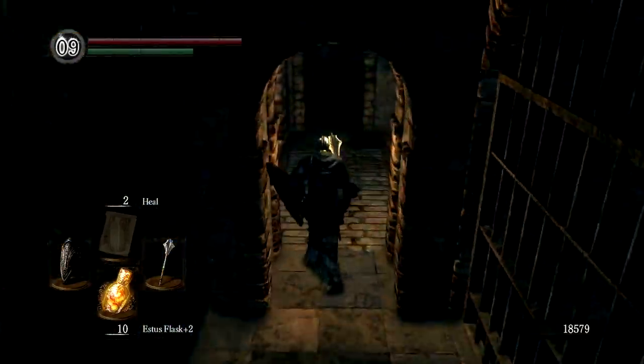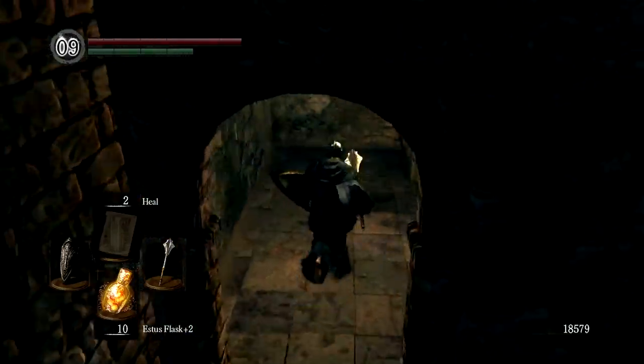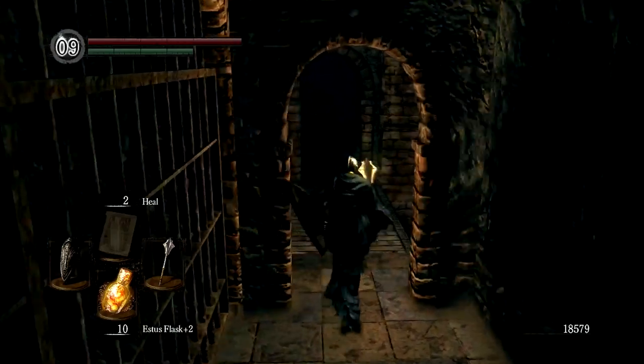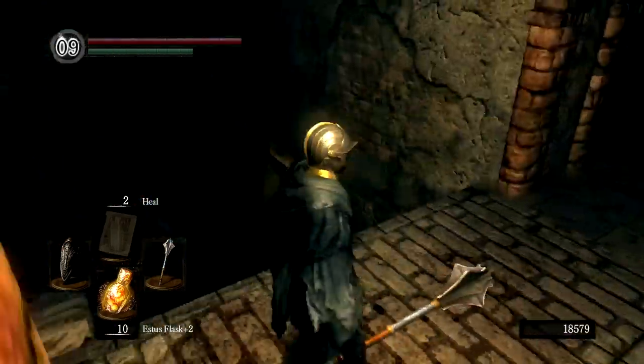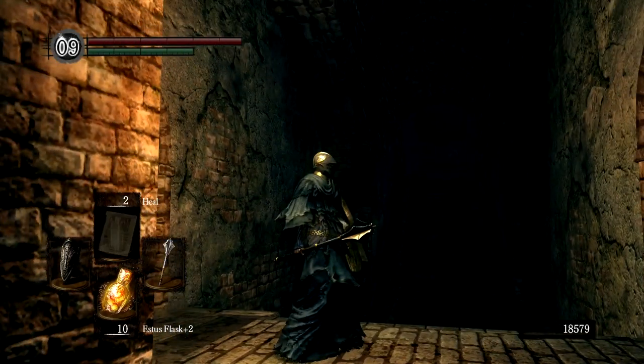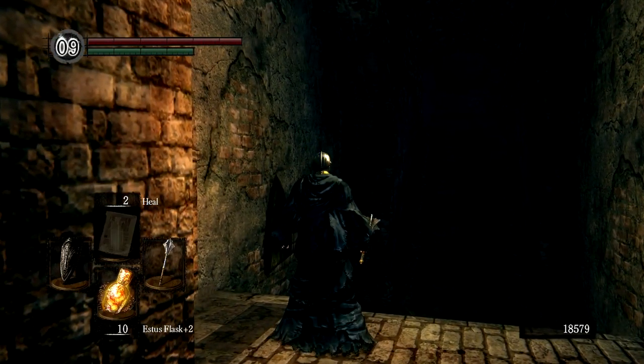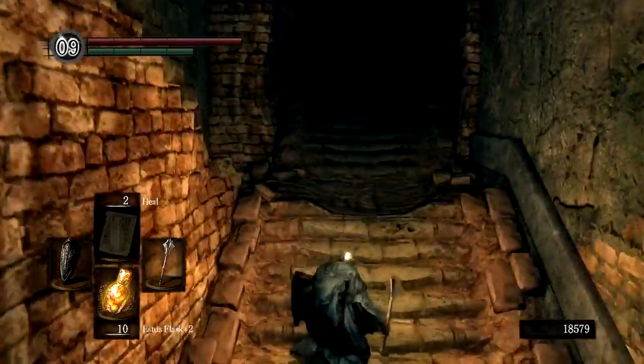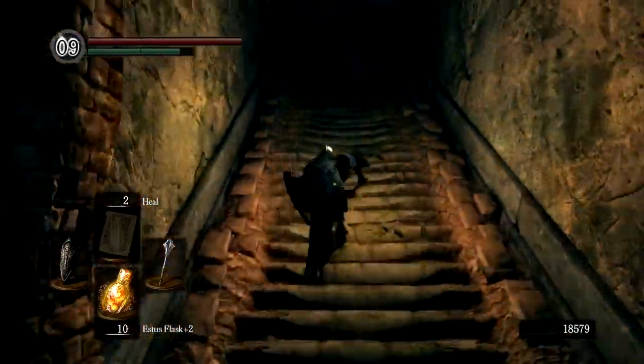Small tip: don't stay on the elevator because there are spikes up there and there's blood on the elevator — put two and two together and be quick about it. Also, if you're summoning people for an unknown area and they're rushing, don't always follow them. That's exactly what happened to me here — some dude was rushing through and I had no idea about the elevator and just dropped and fell to my death.